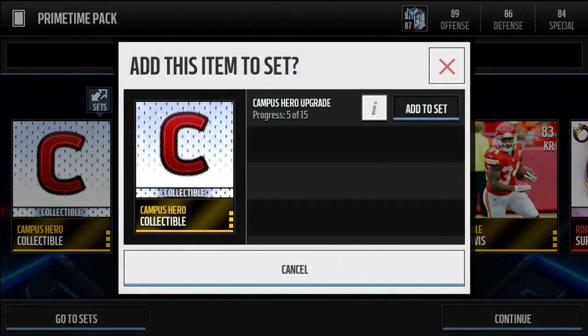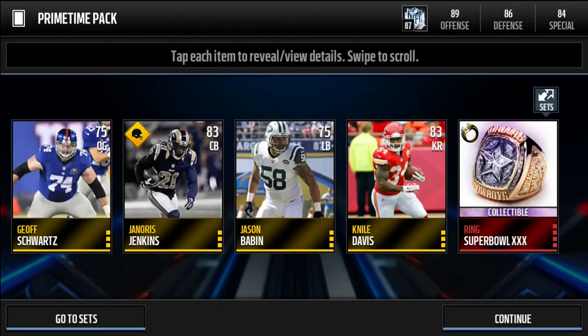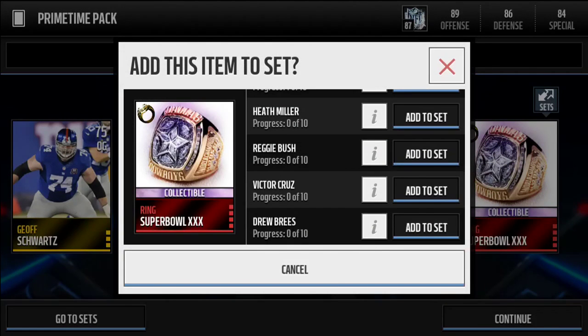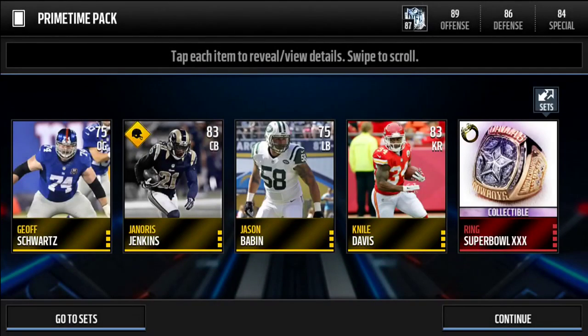Heading into the prime time pack, the last pack we have. Reveal all — we get a campus hero collectible, toss that in the set, and a super bowl ring, toss that in the set as well. So we get no elites out of this entire pack opening.